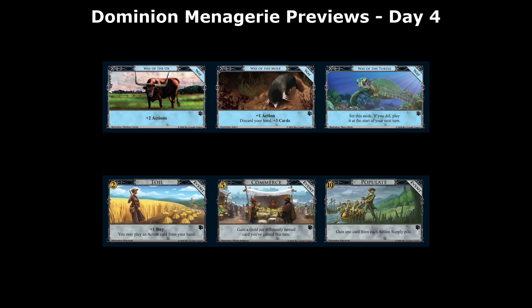Looking at these three ways, Way of the Ox seems like the most impactful because it can be a turn rescuer — exactly the kind of example Donald X gave. Way of the Turtle is probably the next most impactful: pairing up particular cards is nice, and being able to spread out cards you don't want clumped up. Way of the Mole just does not seem very good — sometimes it'll help you out, but in a lot of cases, you'd hope the actions you're playing would do something more exciting than +1 action, discard your hand, +3 cards. Now let's move on to the events.